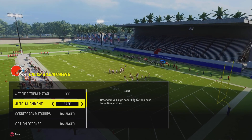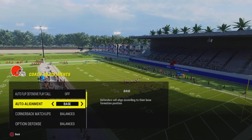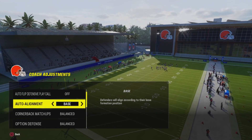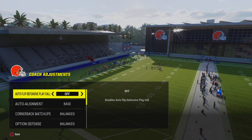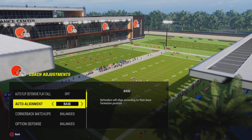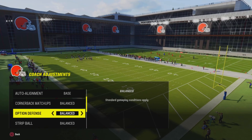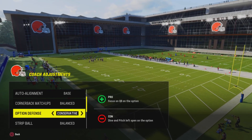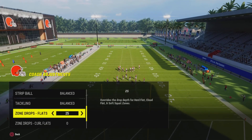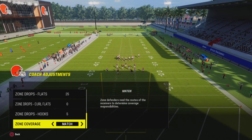On defense, I don't really have tips for you, but I can show you the plays that I run 9 out of 10 times. All my points have come from defensive stands. I prefer auto-flip defensive play call off. My auto-alignment is always base. If they have a running quarterback for QB options, I normally put it on conservative, but because I have Troy Aikman I'm going to keep it on balance. My flats are 25, my curl flats are 0, and my hooks are 5. My zone coverage is match.